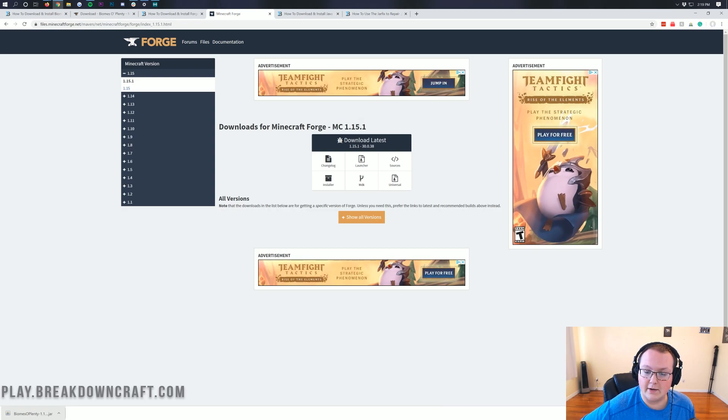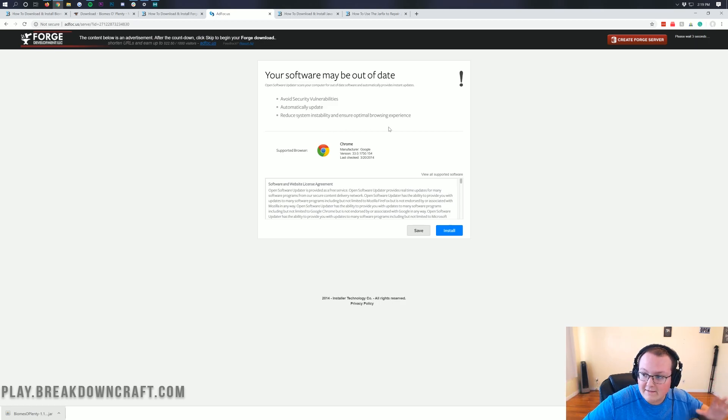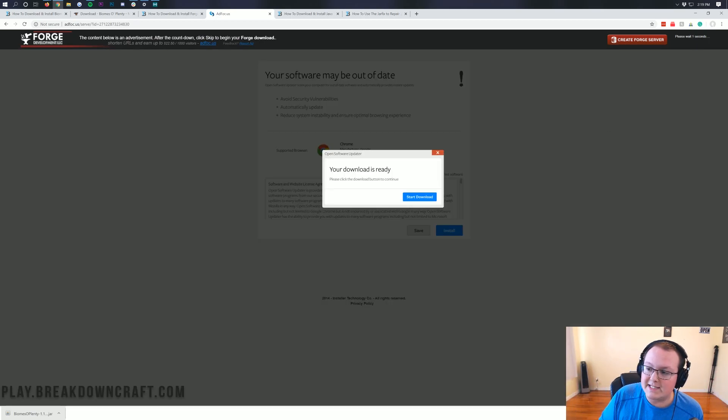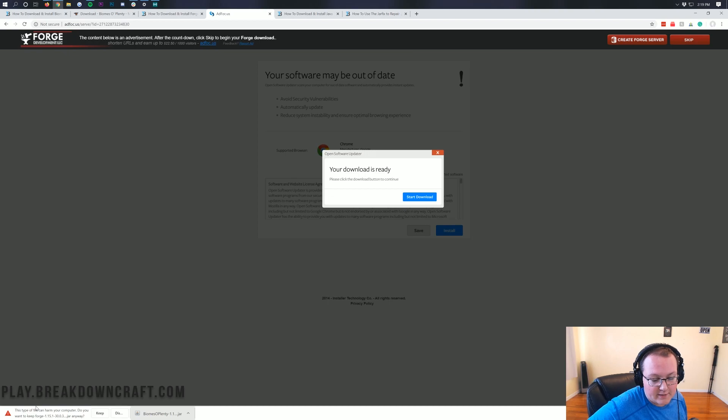When you click that, it will take you to Downloads for Minecraft Forge MC 1.15.1. Once you see that, come under Download Latest and click the Installer button. It will take you to an ad page — stop! Don't click anything on the page. Just wait 5 seconds, and then in the top right you will see a Skip Ad button. Click that red Skip button in the top right. Then in the bottom left you'll have a file download with Forge in the title, ending in .jar — it's safe to keep.